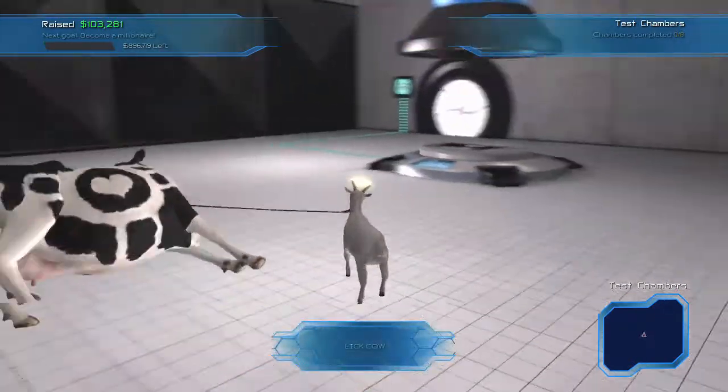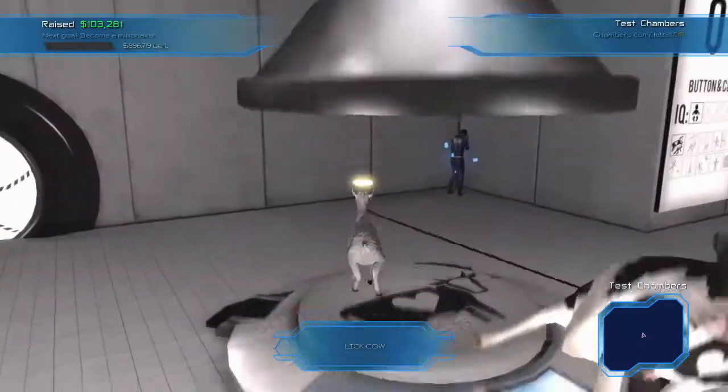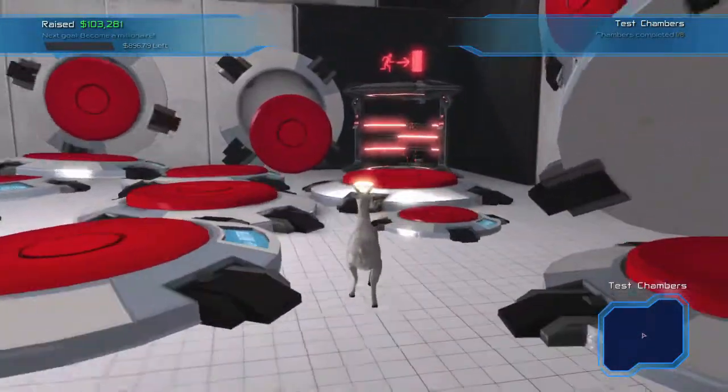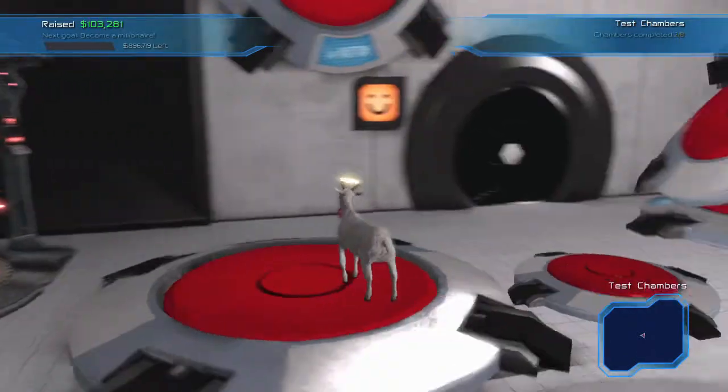Each of these is going to play just like Portal where it's a puzzle where you have to get the next door open. First one's easy — just lick the cow and then pop him on this button. He should get sucked up into this tube thing and that gets the door open. Second room, you have a room with a bunch of buttons and you need to push the correct one. The correct one is this one right here, the biggest one next to the door.